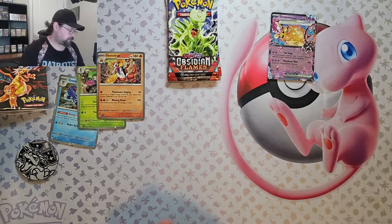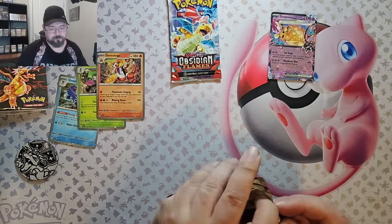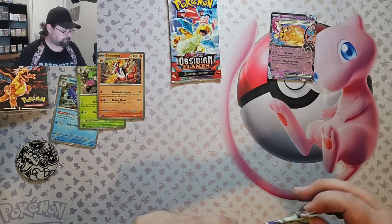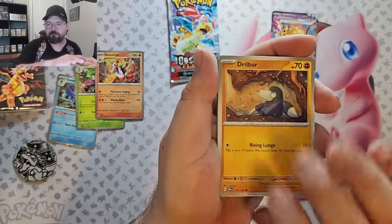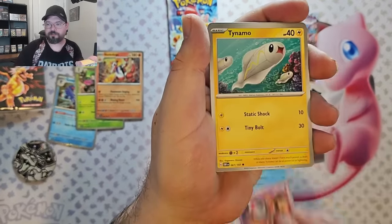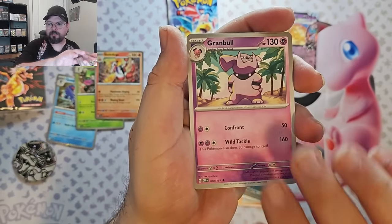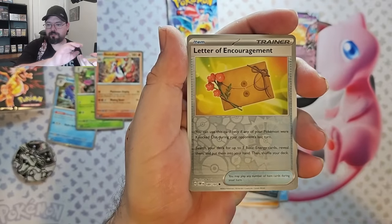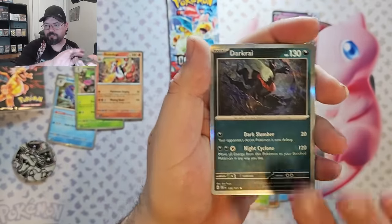And now to my favorite Scarlet and Violet main set — because, you know, 151's my favorite set. We've got Drillbear, Cub Chew, Spoink, Tynamo, Paldian Claude Sire, Granbull, Malamar, Letter of Encouragement Reverse, Rowlet Reverse, and Dark Rye Foil.